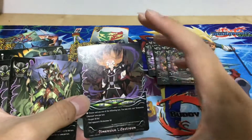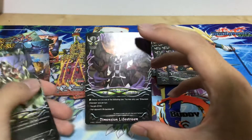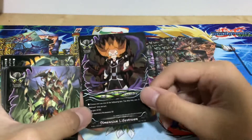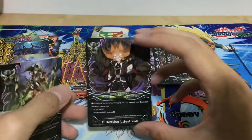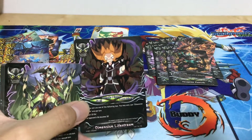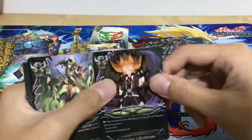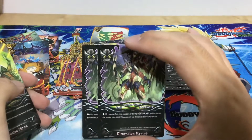Moving on to the spells — one copy of Dimension Life Stream, which is a money card everyone is looking for because it's so overpowered. You can gain 10 life or set your opponent's life to 10. It's a simple card but 10 life or setting your opponent to 10 is really good, especially strong against Agito decks that gain a lot of life with Haru Haru — just set their life to 10, hit them once with the eight-crit monster and they're likely done.